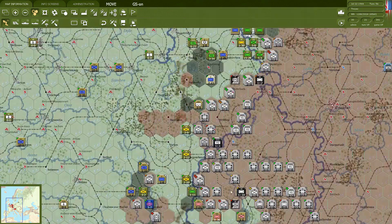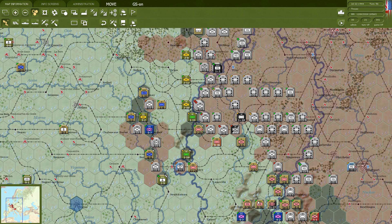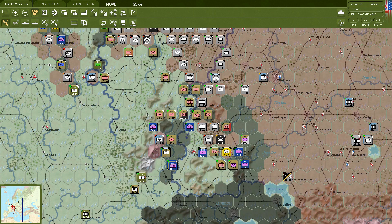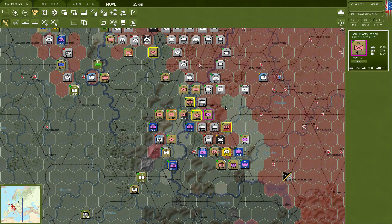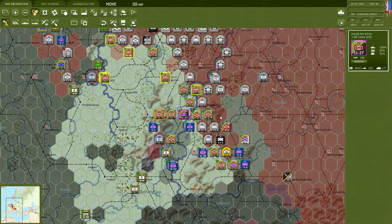We've got a couple of smaller encirclements — about three divisions that we've cut off, though our position is quite tenuous. We are a little bit exposed in the middle, and I'm not sure whether the Germans might actually counter-attack there, which would be kind of awkward. We've also got this sort of semi-encirclement down here that we can't really do much about — I could try to push, but I don't think it does much.